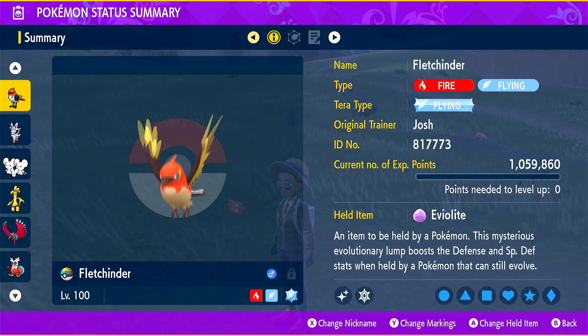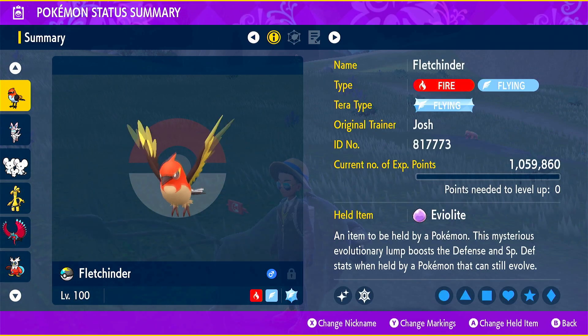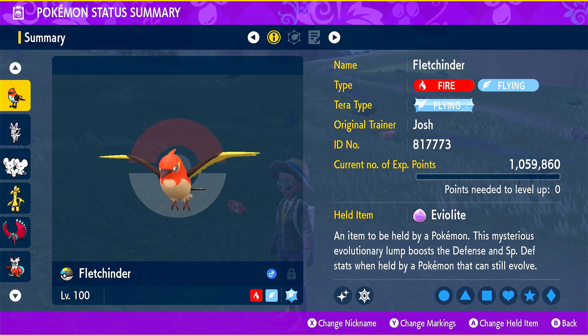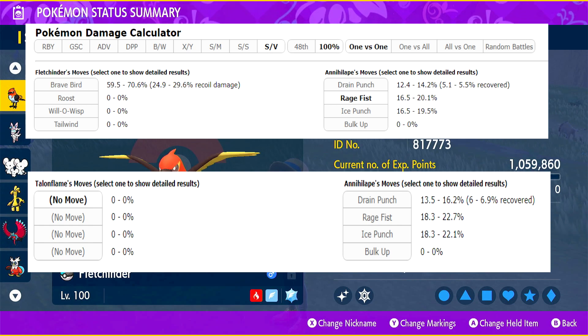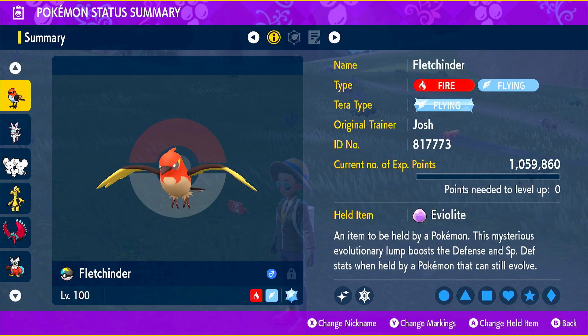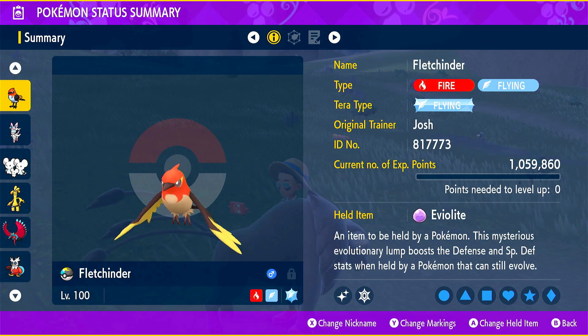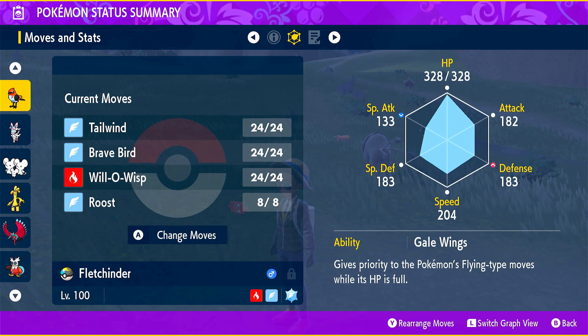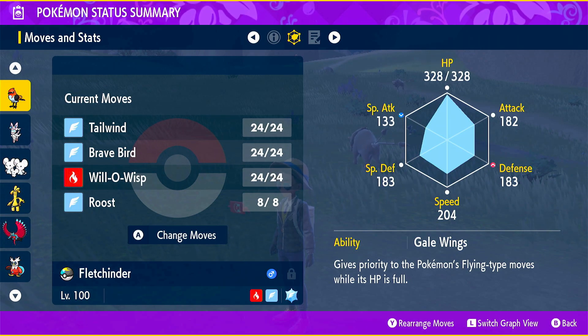Basically, it's come to my recent understanding that Fletchinder is actually more tanky than Talonflame with the Eviolite. I'll have Pokemon Showdown calculations on screen right now. Fletchinder with the Eviolite is actually more tanky than Talonflame, and when I use Talonflame I don't really expect it to do insane output because I usually just build it 252 in HP and 252 in Speed, so it just doesn't do damage in general.